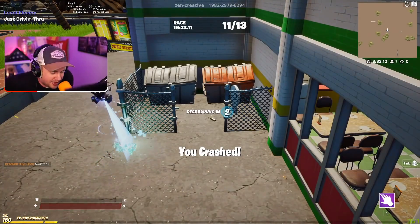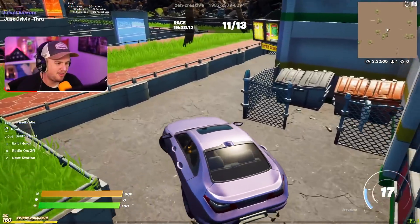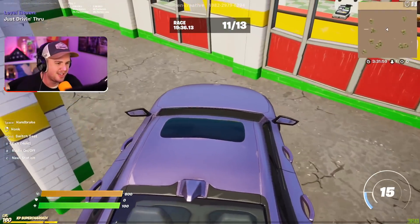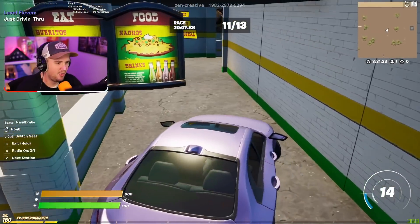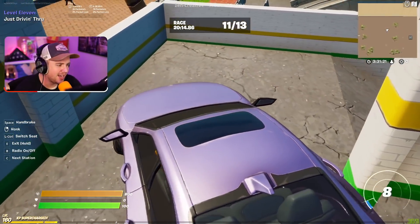You have to go so slow. It's the car — if you tap W just a little bit it goes boom, just like that. I can't handle it, dude. I'm losing my mind. This is so rough. I did not think this map was going to be this hard to drive a car. What is this parking lot? Who designed this? What world is this?